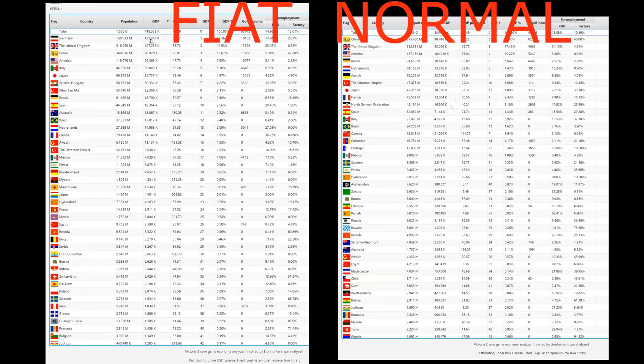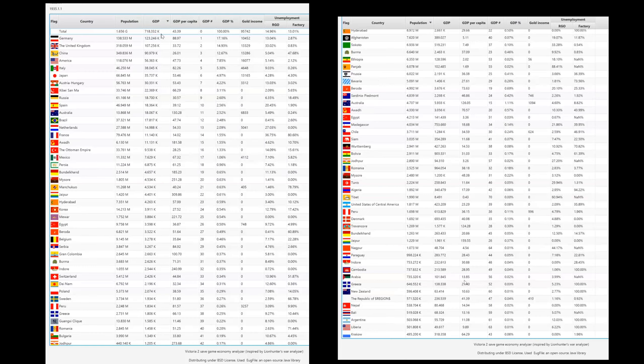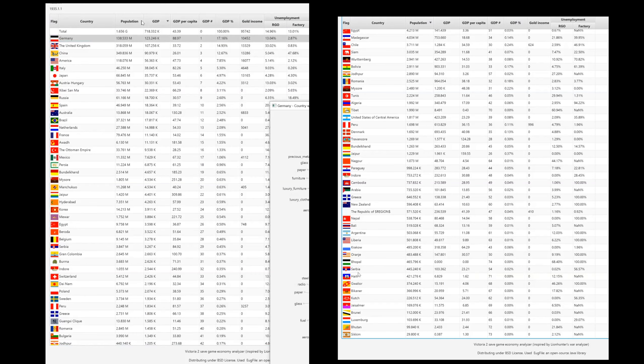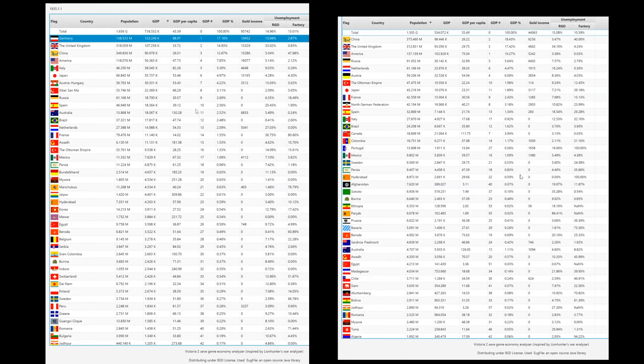To finish off, I loaded the Victoria 2 Economical Save Analyze tool to look at population GDP, RGO and factory employment, and unemployment for every country. I can also show you another completed save in vanilla so you can compare both. This is pretty much it for Victoria 2 Fiat Economy — I understand it's not the best interpretation of a fiat monetary system, but it's a good title for the video. Hopefully you've enjoyed this quick video. If you have suggestions to make it better, drop them in the comments. Thank you for watching and see you next time!